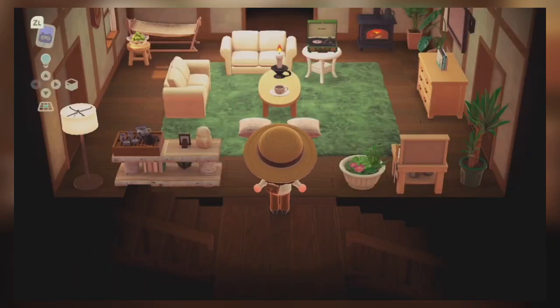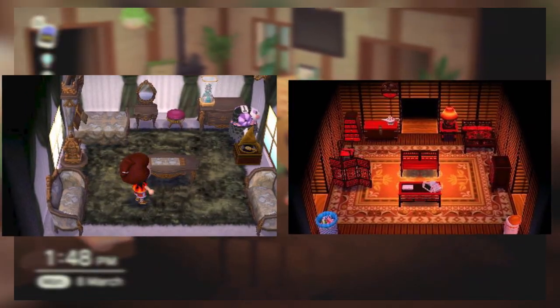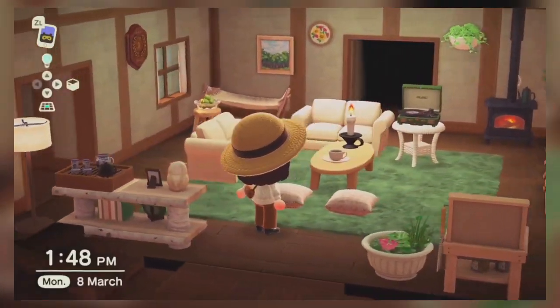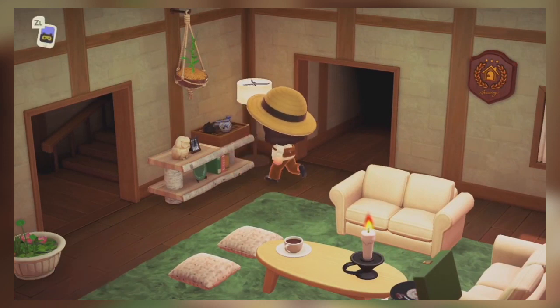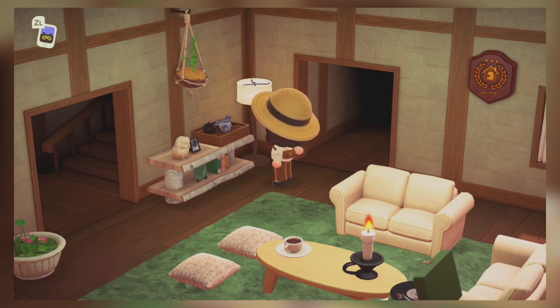While there are so many new furniture sets in New Horizons, there are quite a few great sets — such as the Rococo and the Exotic set — that aren't in the game. It wouldn't be hard for Nintendo to add some of the older furniture sets into New Horizons. Having more furniture in the game just allows for more customization, which isn't a bad thing at all. So if Nintendo could just add some of the older furniture sets that are currently missing, that'd be great.